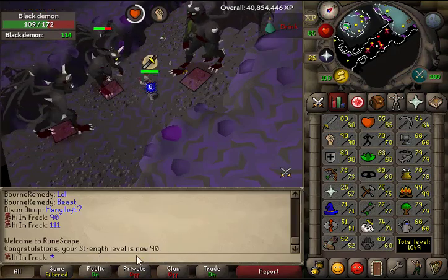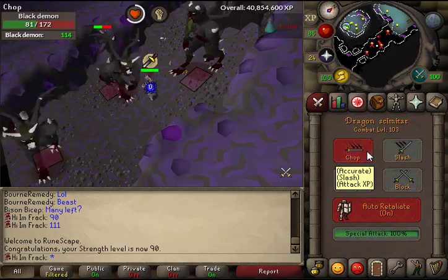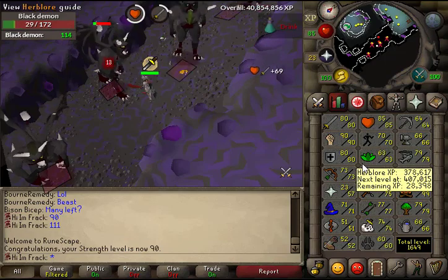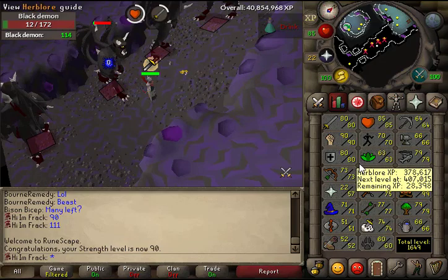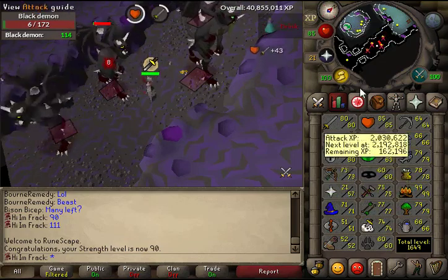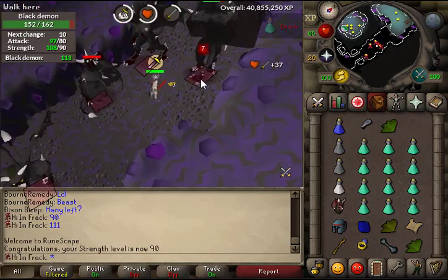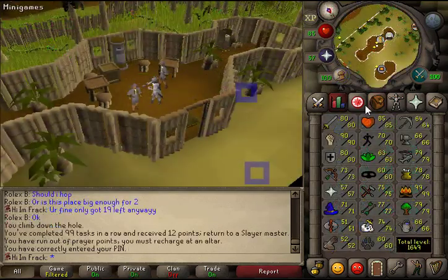I'm going to train attack and defense to 85. I know I'm probably losing some efficiency by not training strength straight to 99, but getting defense up reduces the chance of a stupid death. I'm also going for ranks, so switching to attack and defense will get me levels quicker and help the rankings. Nonetheless, 90 strength is done.